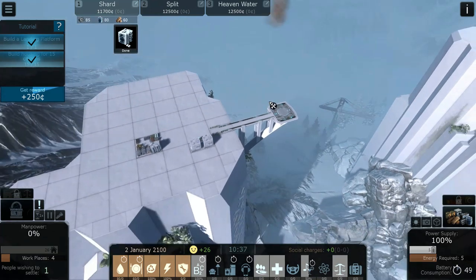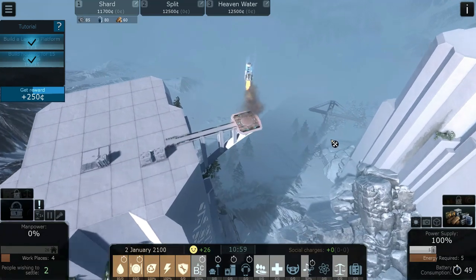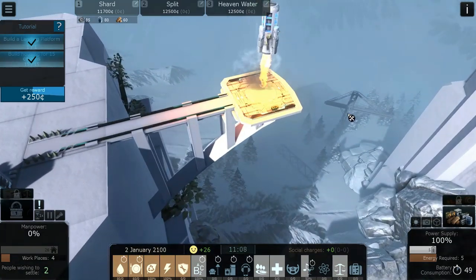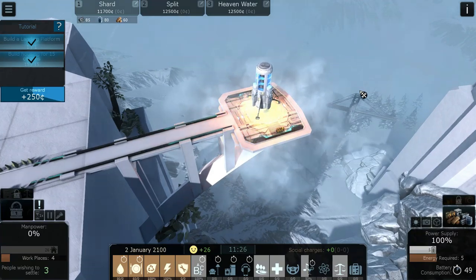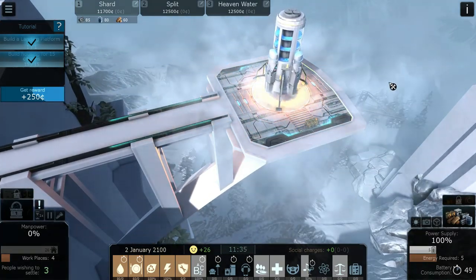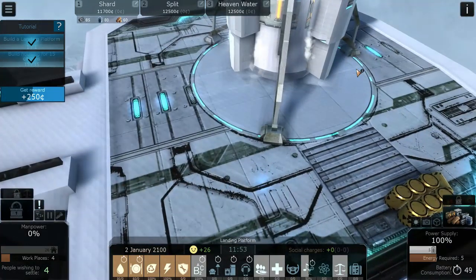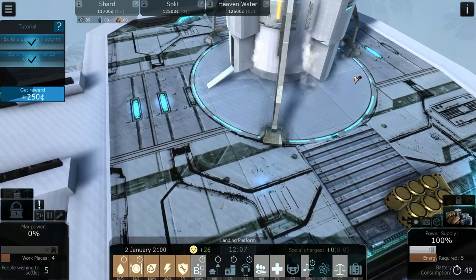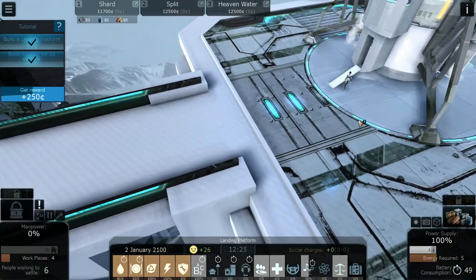Here comes the first dropship. What a beautiful looking game — they knocked it out of the park with the graphics on this, it's just astounding. What I love about it is the level of zoom; you can get right down inside these buildings basically, and the level of detail maintains itself throughout.